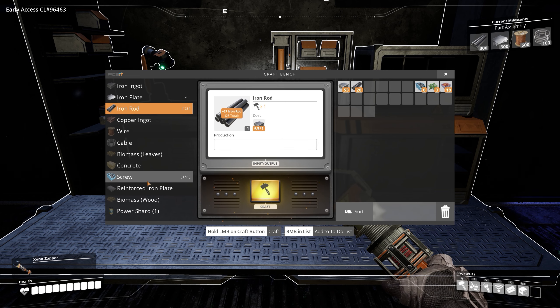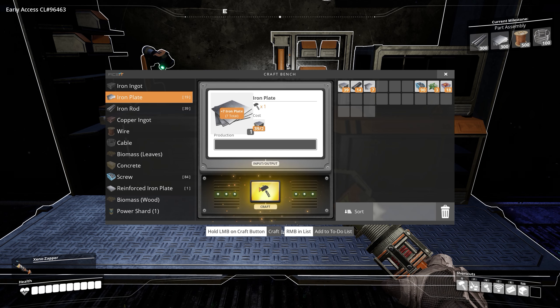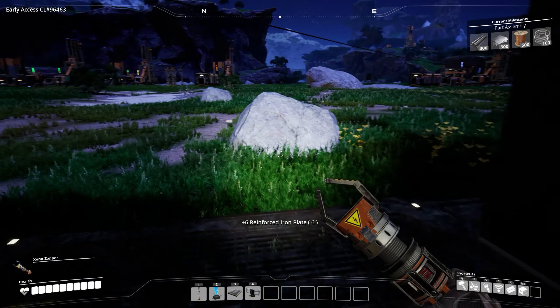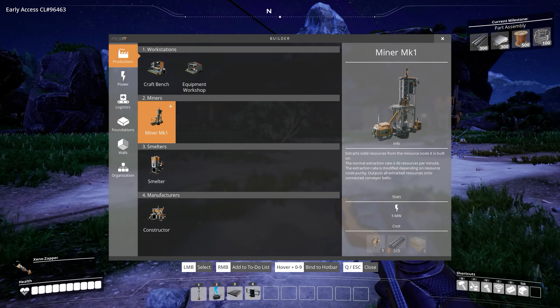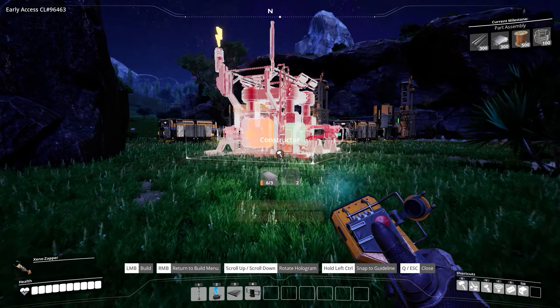Let's just do this real quick. Oh we need plates as well. Okay, let's make six of them. So we need 75 of those — making 75 by hand would be painful. We probably still will, but we need to automate some of this other stuff to help with this. So we can use our constructor.